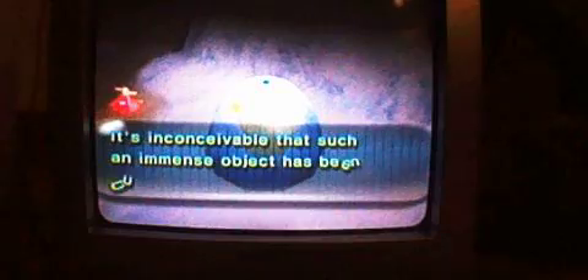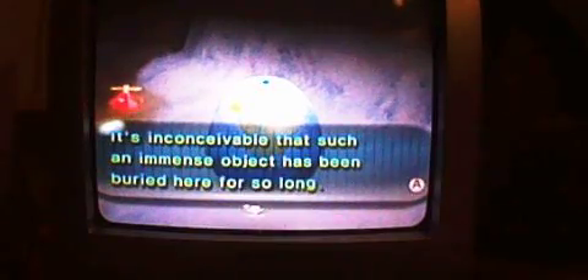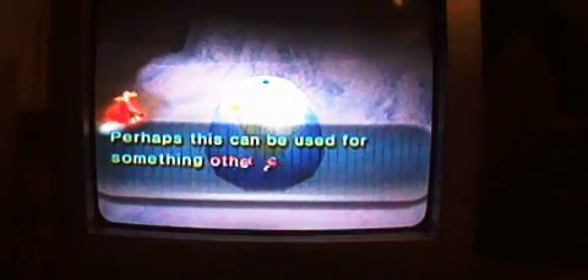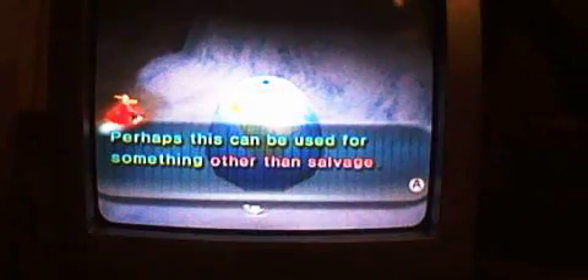It's the final floor, guys. It lives in the lobby. And then an ant is — it's a special treasure. A special treasure in this thing — what such an immense object, going from there to here for so long. The outer shoulders on the surface of the planet, seen through space. This can be used for something other than salvage.